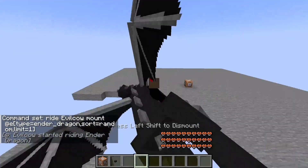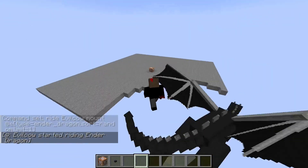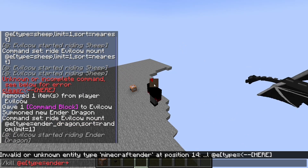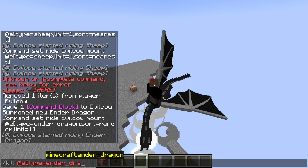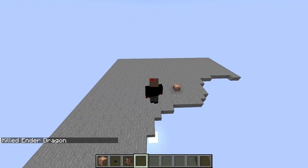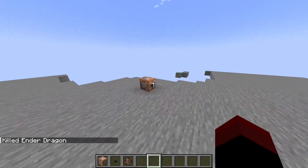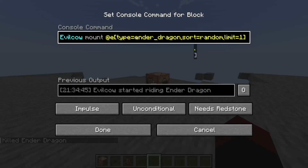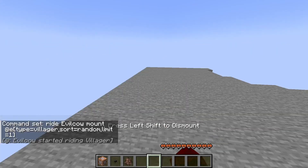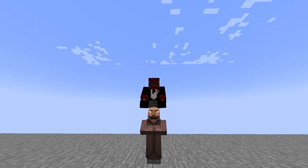I'm going to show you a few other things you can do with this command that are actually really cool. But let me also show you a little bit of a funnier example of how you can use this ride command. I'm going to go ahead and grab myself a villager. Villagers are probably one of the funniest ones to do. You go ahead and place down the villager, and then you just do the same process but with a villager instead of an ender dragon. The villager's right over there — I'm on top of the villager. It's pretty funny. They look up at you. It's a goofy sight, to say the least.